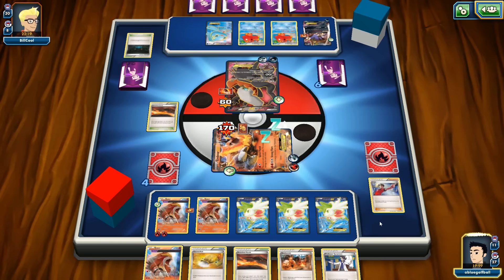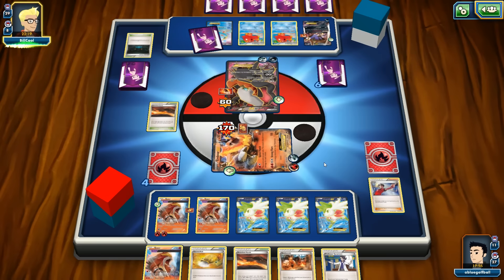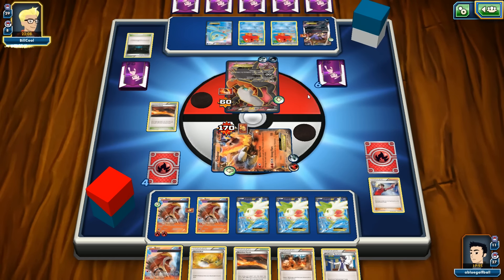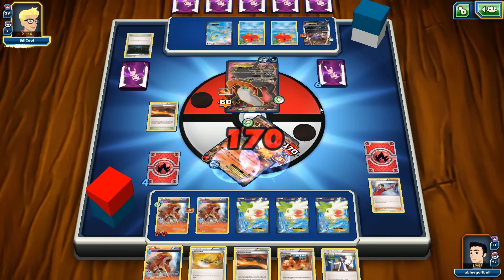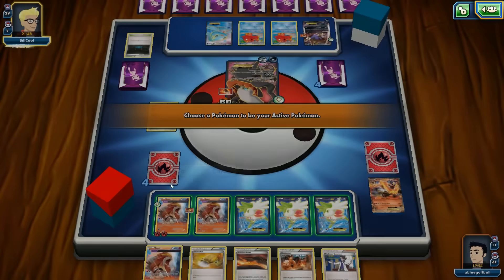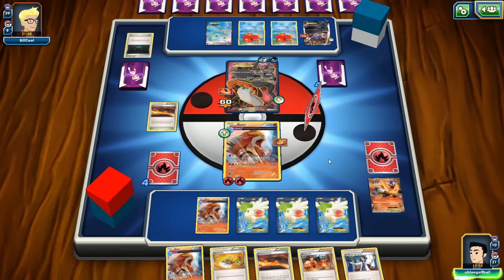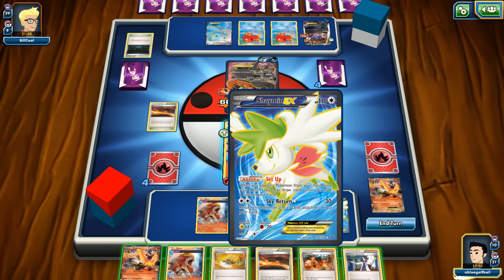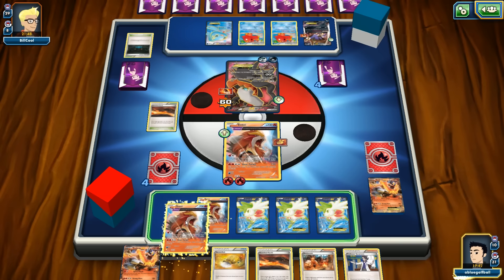We really need another tool card and maybe a DCE. Emboar is going to go down — of course opponent could Lysander out Entei, but that's not smart since our Emboar can knock out Darkrai. Unless Darkrai heals somehow — nope, just Dark Head hits us. We play Entei with Muscle Band, hoping for a DCE to get the knockout.